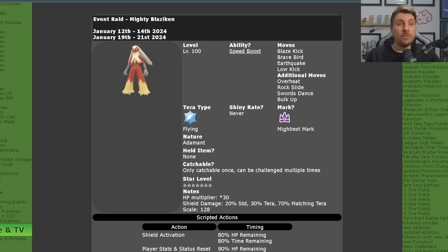Running for two weekends consecutively, we're going to see the Blaziken raid go live this weekend as of recording this video from the 12th of December. It'll be running over this weekend until the 14th, and you can see all the standard details: level 100, and it will have the hidden ability Speed Boost, so it will be getting a speed increase every turn.